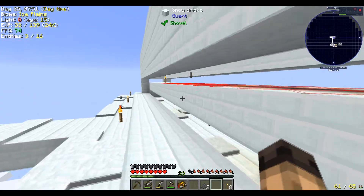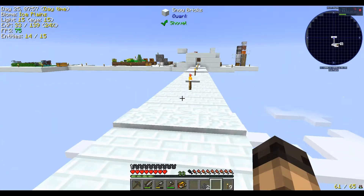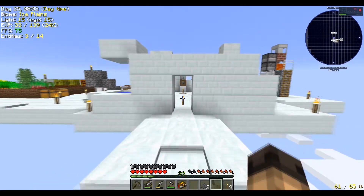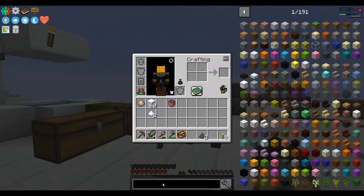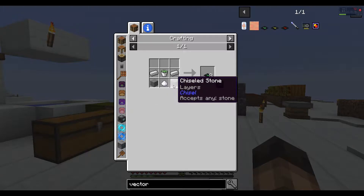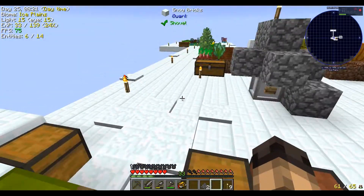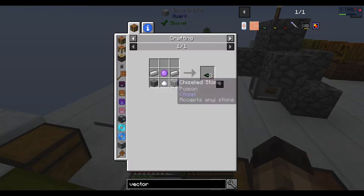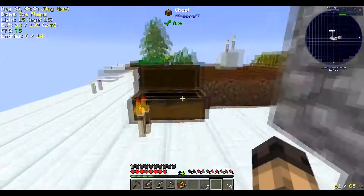I also want to test out conveyor belt placement — vector plates. I forgot to smelt up the stone for them. The vector plate recipe requires a slime ball, sugar, iron, and stone. The slime ball you can get from rice — I made rice slime balls. It's two per craft, and we're making two crafts, so I need four stone.